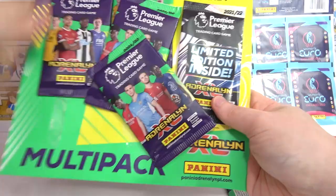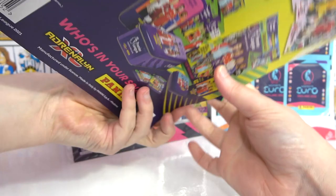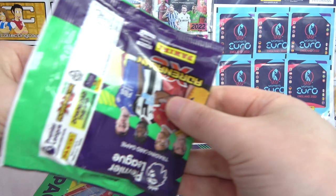Let's give that a rip. We've got five packs, one down here, and a limited edition which can be a signature or a very, very rare autograph. We'll get straight into the packs. Kicking off — can we find a Golden Baller? That would be lovely. Maybe an Invincible in one of these.